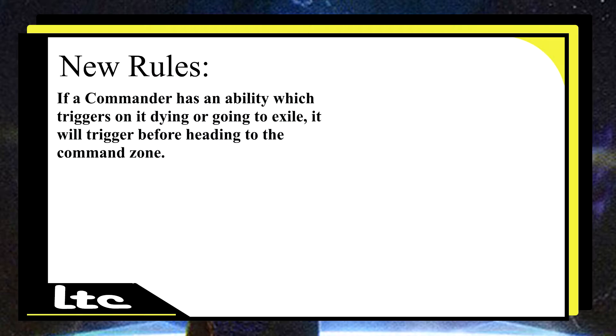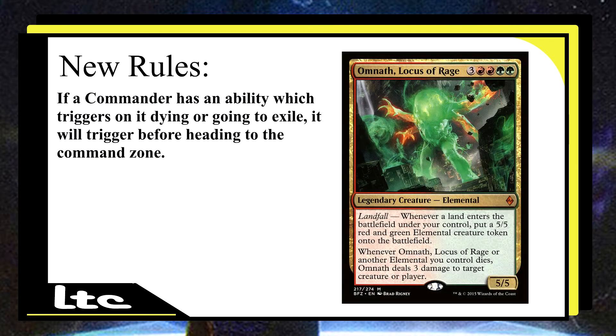We're also going to go over some commanders that this will affect. We talked about Child of Alara, which we'll get back to near the end of the video. Another one would be Omnath, Locus of Rage. This video is kind of done on the fly because we want it to be quick. Omnath, Locus of Rage — it's a 7 mana spell: 3 generic, 2 red, 2 green. It has landfall abilities.